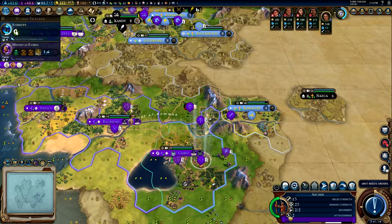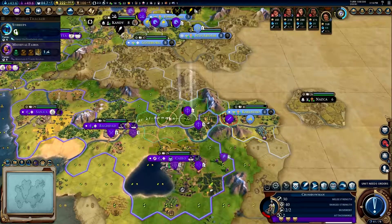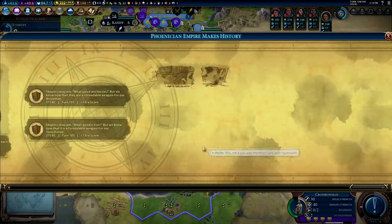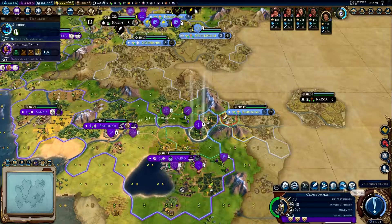One more turn and we can upgrade another guy, so let's get him over here. This dude will take a step back and promote — double attacks baby. You get out of there, you sit tight.